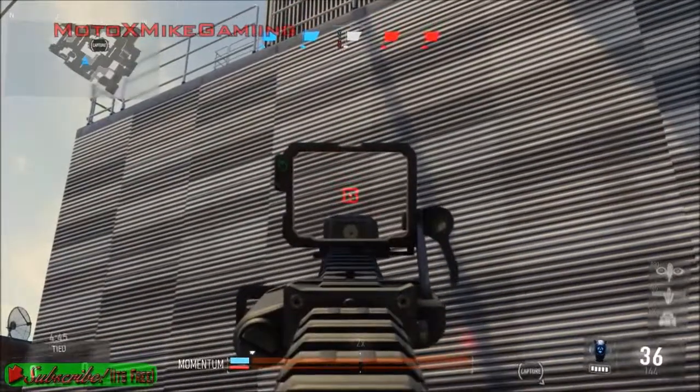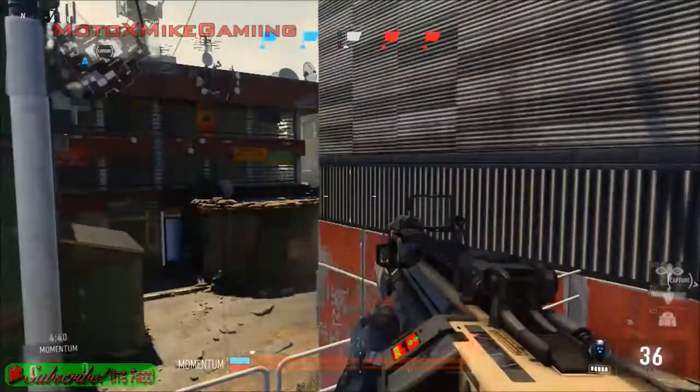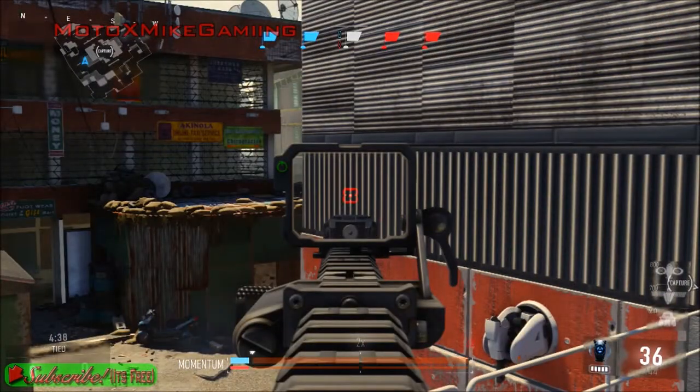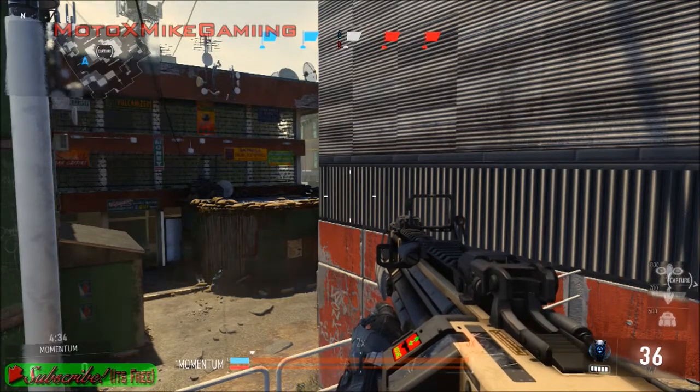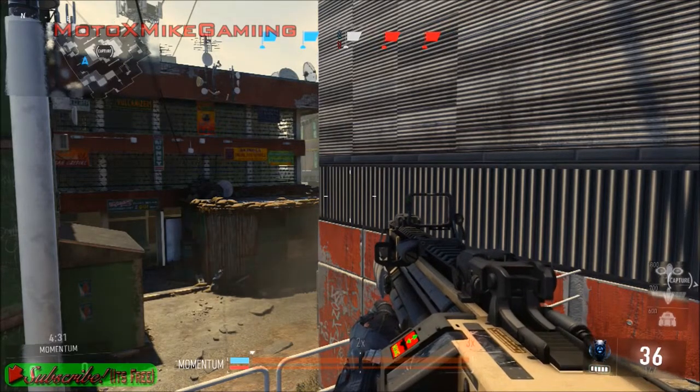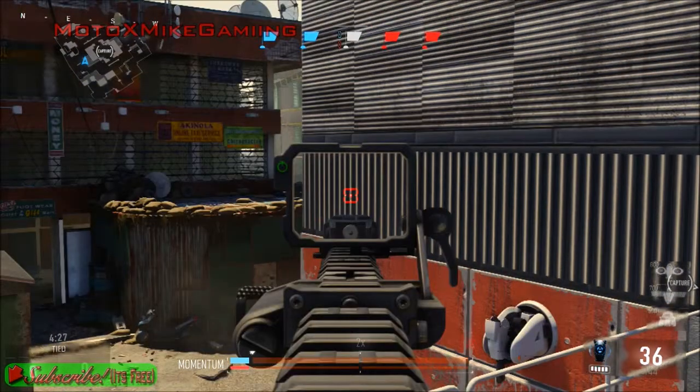It might look a little bit like this — that's what the sway would look like in other games. But I'm not even touching my controller. Just aim in and look at that, it doesn't sway at all. When you're like this it sways, but your crosshairs don't sway — it's just the animation of the gun. But when you're aimed on sight, they don't sway at all.